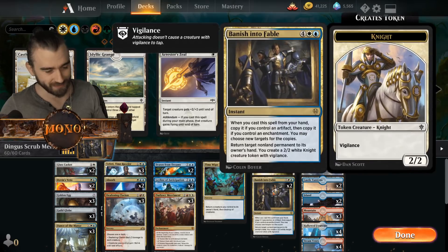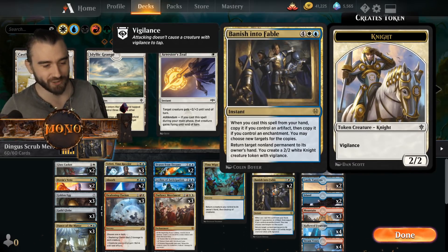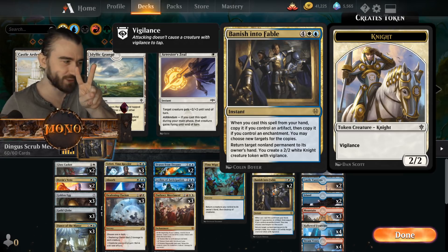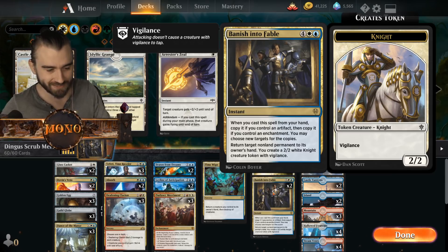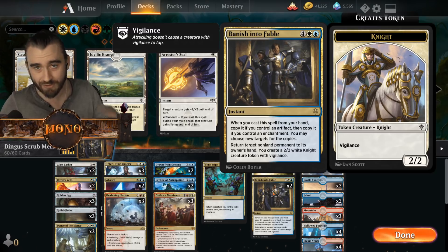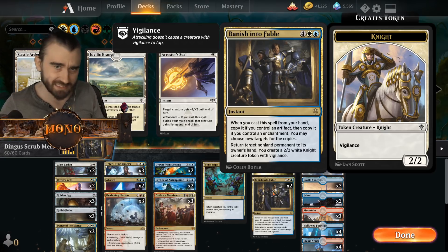The first card that just strikes you is Banish into Fable. When you cast a spell from your hand, if you control an artifact then copy it; if you control an enchantment you may choose new targets for the copies — you can get two extra copies. And return target dollar permanent to its owner's hand and create a 2/2 white knight. This is surprisingly useful — like if you're just sitting with Banish into Fable it can usually prevent most catastrophes. You can return multiple planeswalkers, you can return multiple haste creatures. It's actually good to deal with a lot of things.